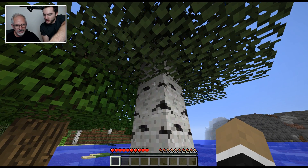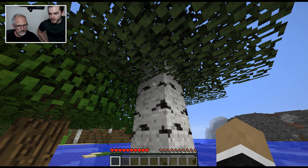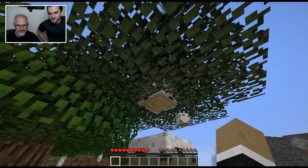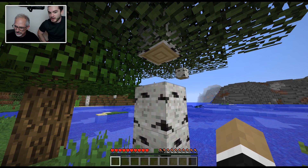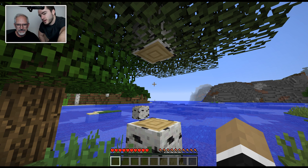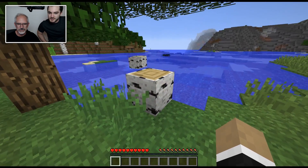You're looking at a block. All you have to do is hold your left click down and you'll start punching it. Hold it down until it breaks. See that crosshair? When that's over something it means you're looking at it and it's highlighted. Choose the block you want to break, hold left click and wait until it breaks. Do you need to do the next one too? Go for it, yeah why not.